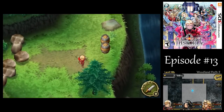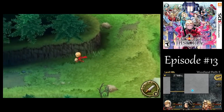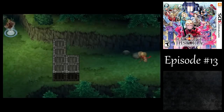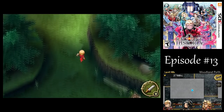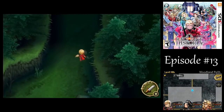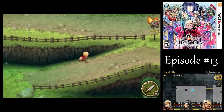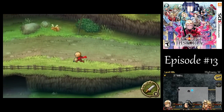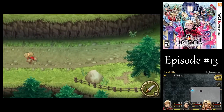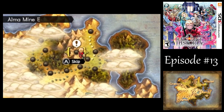Now we could actually just skip to Alma Mine, but by the time I get to a save point I could use to hop over there, I'm almost there anyway, so we might as well just keep walking. Just skip all the enemies along the way — we don't need the experience. We're actually a little over-leveled for this stuff now on this timeline because we went so far into the other timeline.